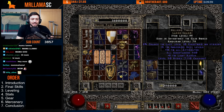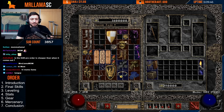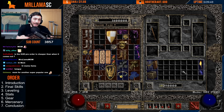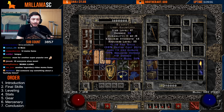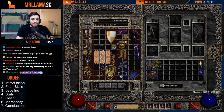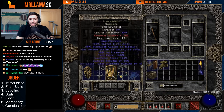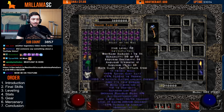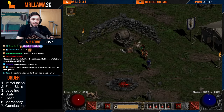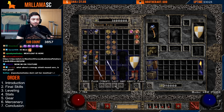Remember to factor in bonuses from charms and gear when statting up. For example, if you're wearing Enigma, it gives a ton of strength, so you can run much less base strength — just enough to equip the Enigma itself. You'll want 156 strength as a baseline target for Spirit on a monarch shield.